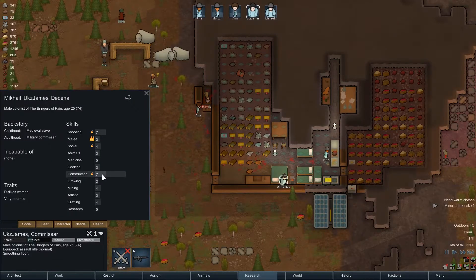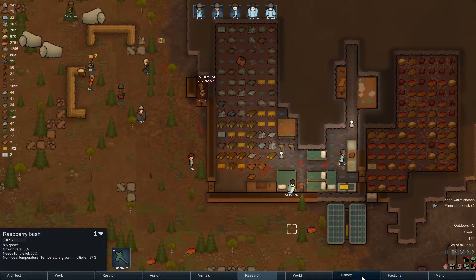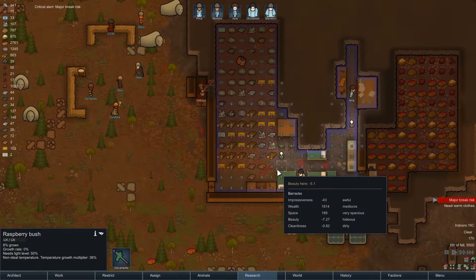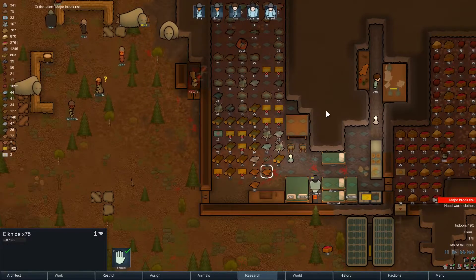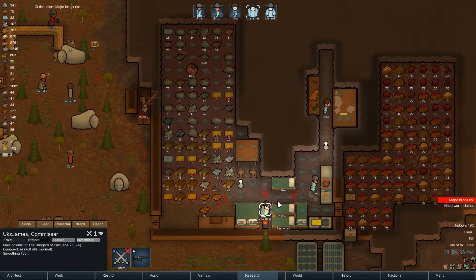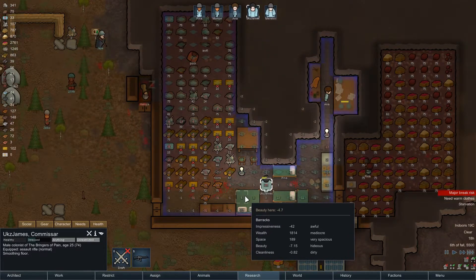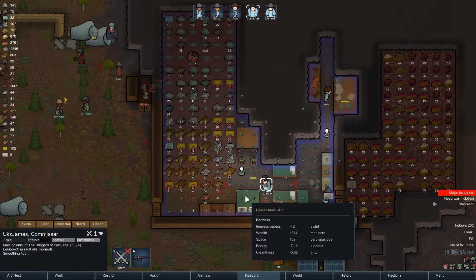James is going to start smoothing the floor — it's going to take a lot of work, so he's going to gain a lot of construction experience from it. The beauty here is very ugly at minus five. Honestly the skins and hides aren't helping — the sooner we make them into parkas the better. Working on the floors is going to get us four extra beauty, from minus one to plus three.